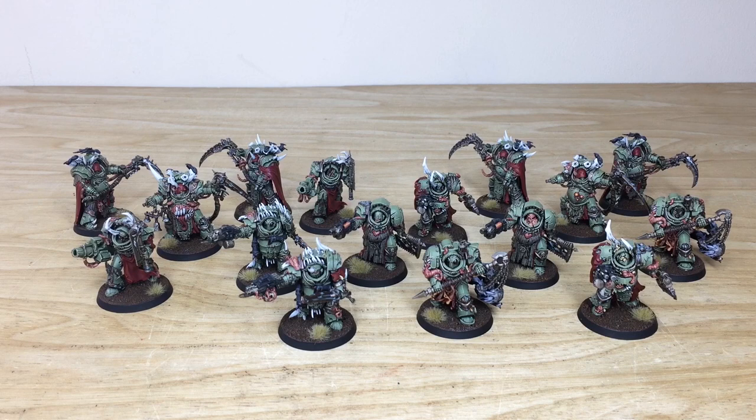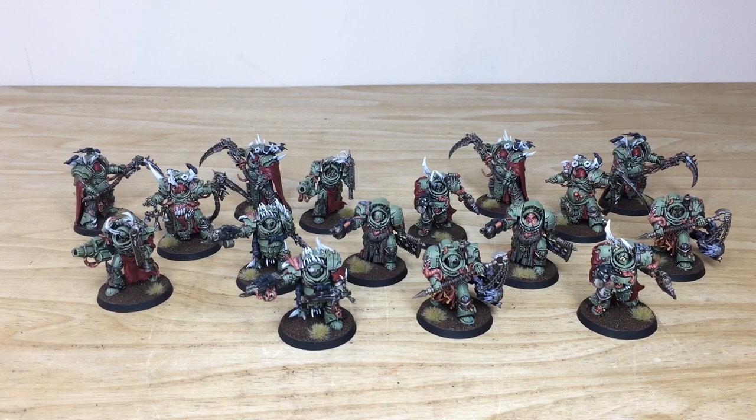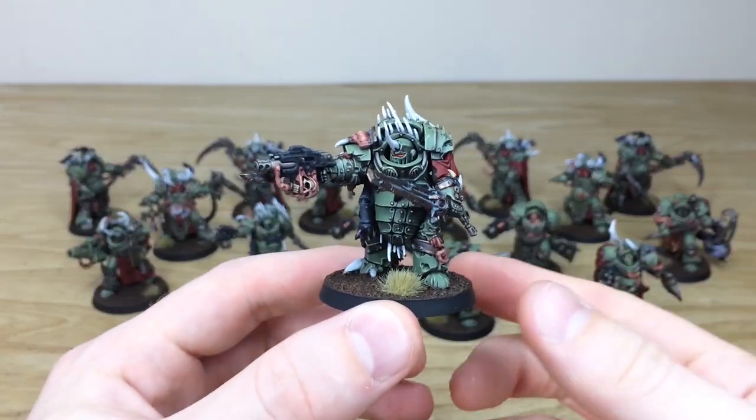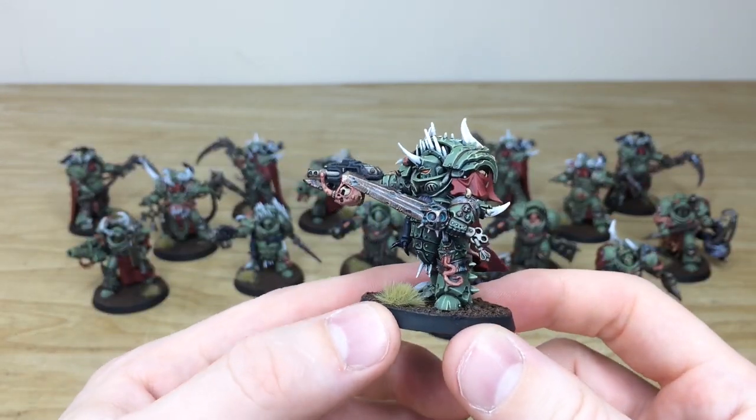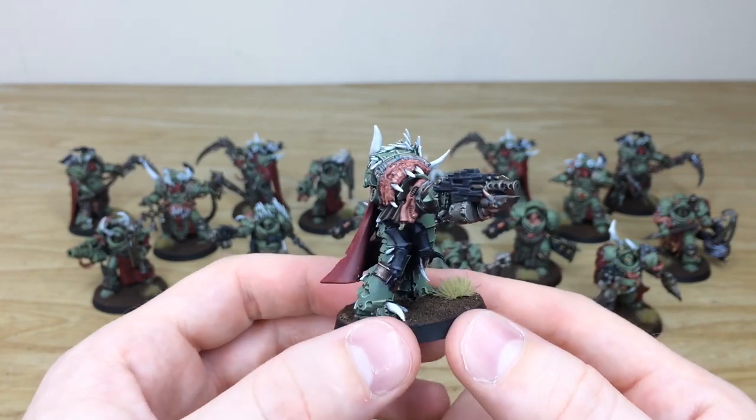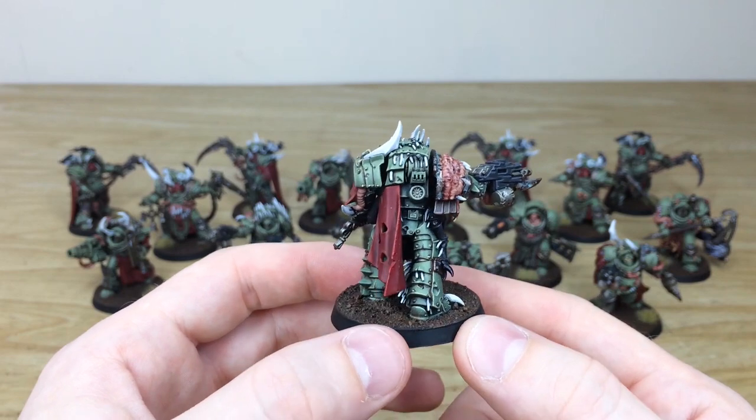We've got loads of Blightlord Terminators and also six Death Shroud Terminators for the guys at TT in this additional Death Guard phase — really cool set of miniatures. There are loads of terminators in front of you as you'll see, but really cool details on all of them. Let's pull some forward and have a look. Adam has done a great job just picking out all the intricacies across these absolutely covered-in-detail models — you could almost say they're dripping, to use a pun.